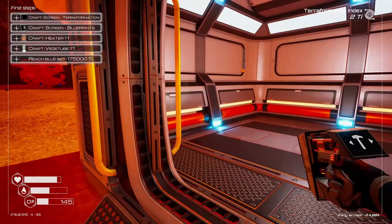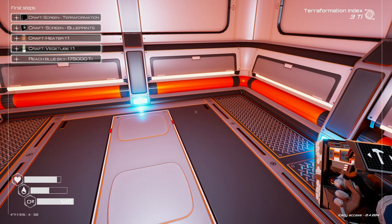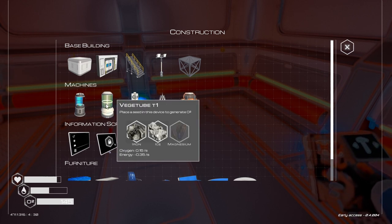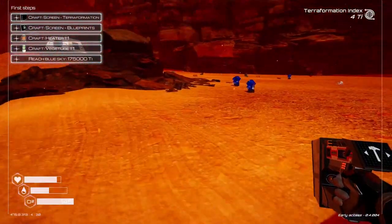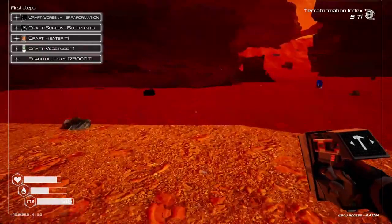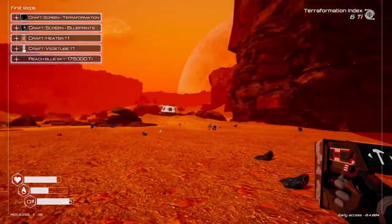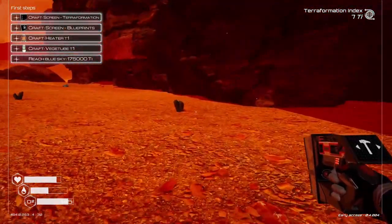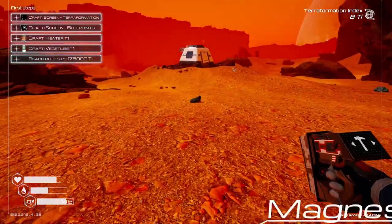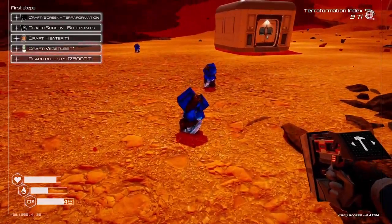Let's go in and get our oxygen refills done. We need to craft a vegetable tube — we need a magnesium. There should be some around here somewhere. There's some — a couple of different spots. Left click to get and grab the minerals.